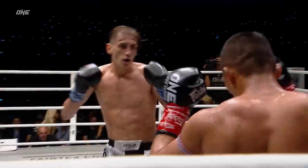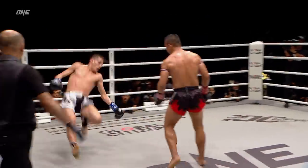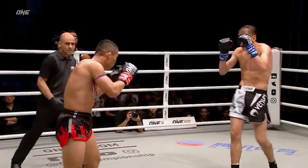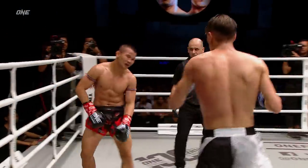Nice jab from DelVao early on, backs up Nongo. Inside leg kick from the Frenchman. Nongo powers off the right. Brown kicks downstairs, sweeps up the leg — beautifully done. That's what Nongo does — there's no balancing technique needed, Michael. He catches you on one leg and sweeps up the other one.